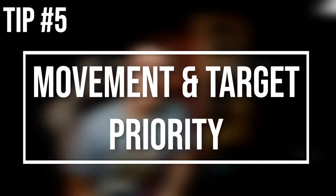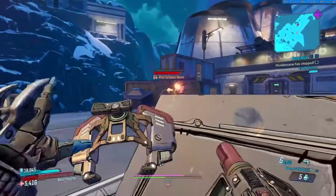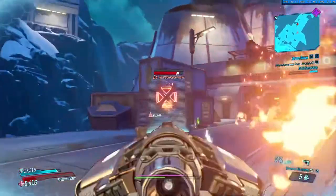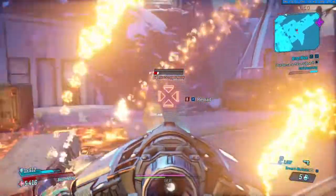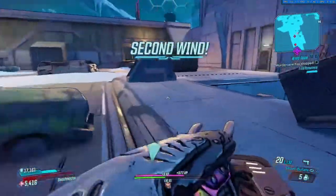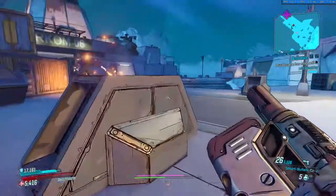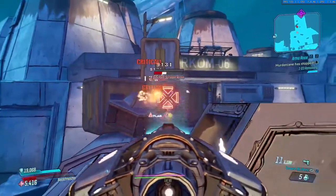Tip number five: movement and target priority. Unlike the rest of Borderlands, there is an element of skill and tactics in Arms Race that gets the better of many newcomers. When you come across a high traffic area that you want to fight in and not just run by, it's better not to jump into the middle and tank all the bullets — it's better to play edges and around corners like other shooters.